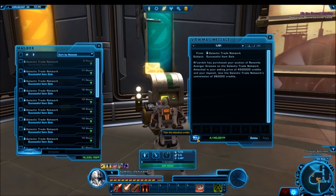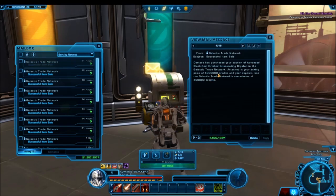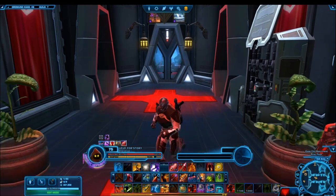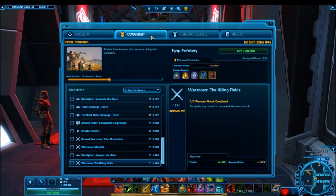Without further ado, let's get into it. I don't think I've made one of these for like two years, so let's go. The first thing you're going to want to do is join a good guild — that can't be underestimated. By a good guild, you want one that is consistently doing conquest, invading planets, and constantly meeting their conquest goals. You have a personal conquest goal of 50,000 conquest points, which is relatively easy to obtain.